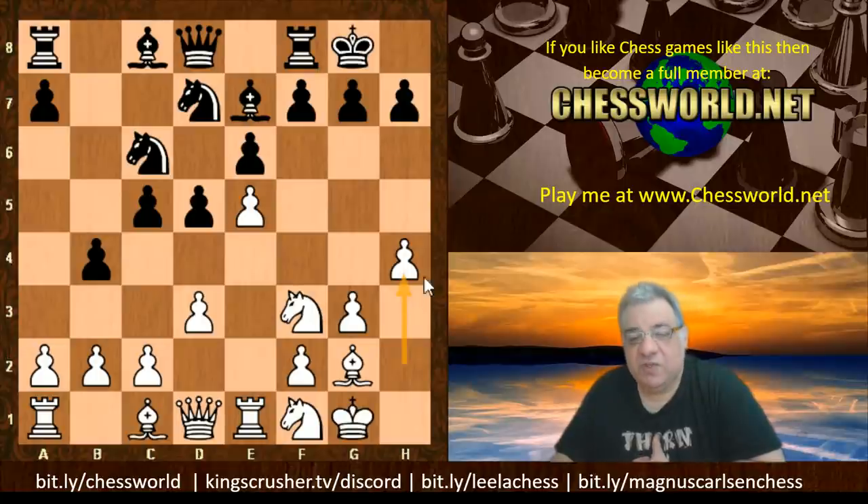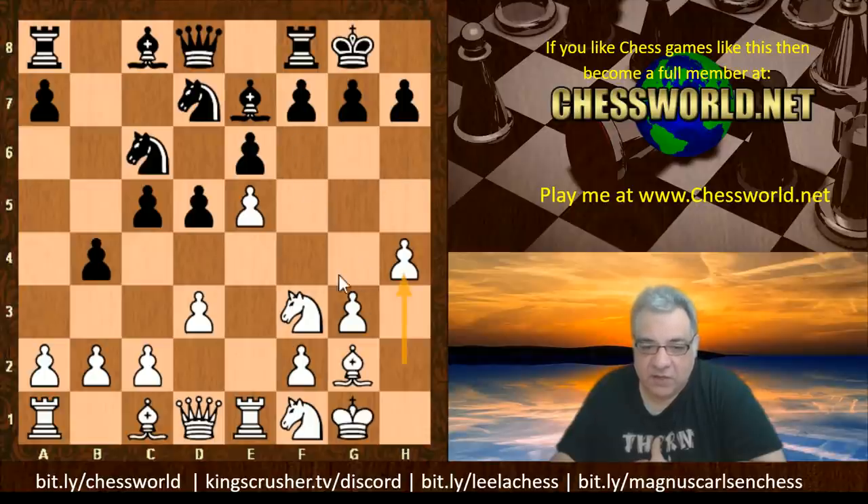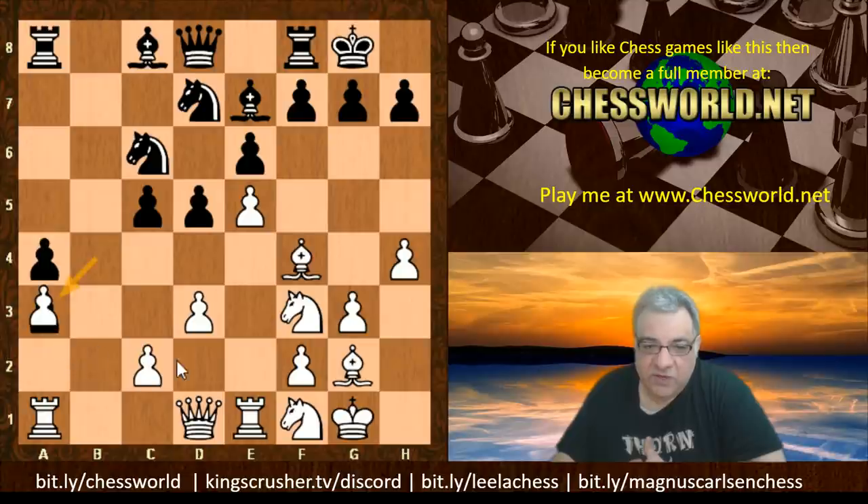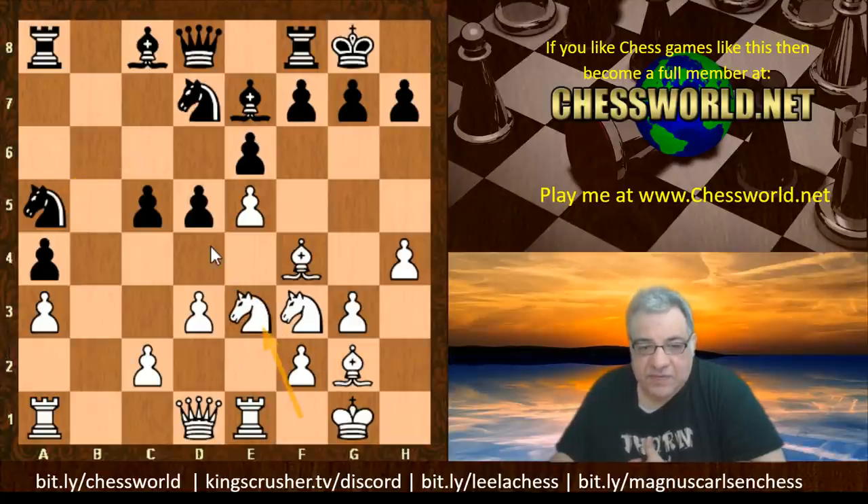I'm fond of Nimzovich's overprotection of e5 in particular - you can get a bind on the position if you reinforce a central point. Rook e1 - Black tries to get some Queenside counterplay with b5. Knight f1, b4. But now White plays on the Kingside: h4, portraying ideas Fischer reused in many games - the idea of getting a battering pawn to h6, puncturing those dark squares. Knights can go to g4, Bishops can try to weaken those dark squares further. Dark square campaign! a5, Bishop f4, a4, White slows down Black's Queenside play with a3.